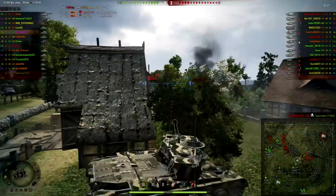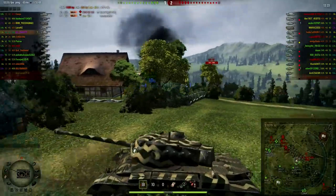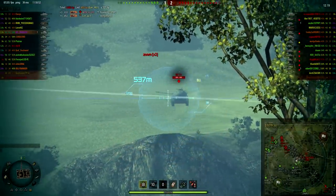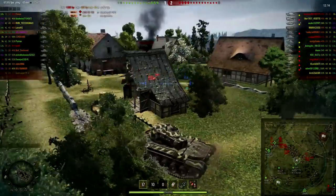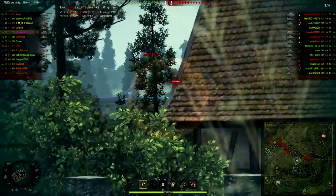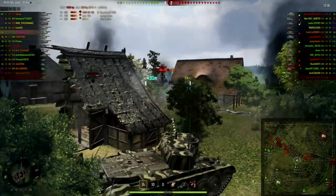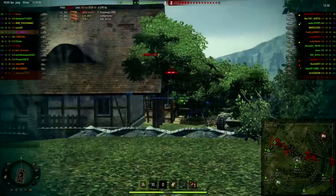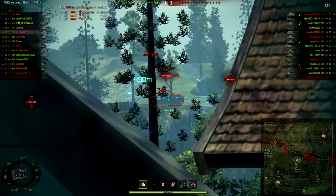He had a bad shot. Anyway, this is what I'm talking about — these guys running around in the open. There's no point sitting over on that side; you're just going to get shot to pieces. If you want to do it, you take five medium tanks, rush down the flank, take out the artillery quickly and cleanly, and then maybe you've been useful.